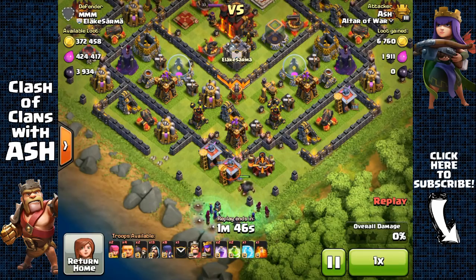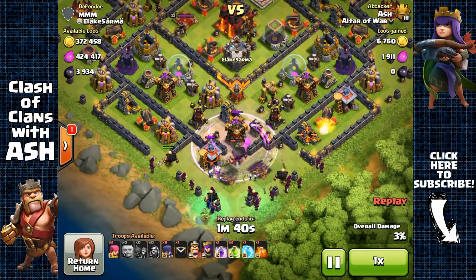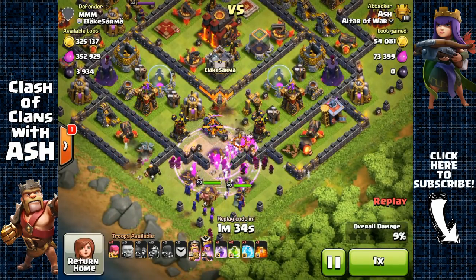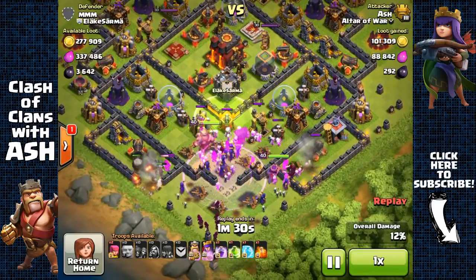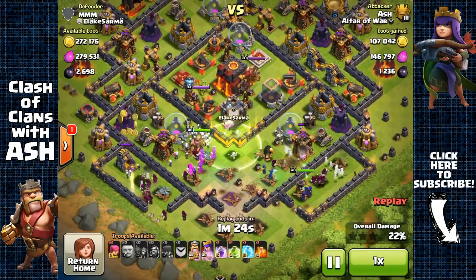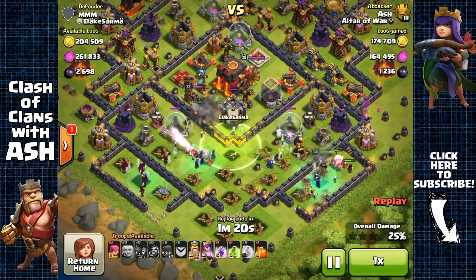First, do not remove the tombstones from your base. Before the update it was very important to remove tombstones from your farming base after an attack to show attackers that your base is active and traps are armed — for intimidation — which increased the probability that attackers would snipe your outside Town Hall giving you a free shield. As this will no longer be the case, you want to quickly attract bad attackers before the good attackers hit you, so keep those tombstones.